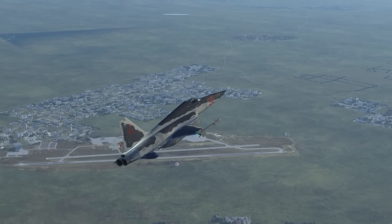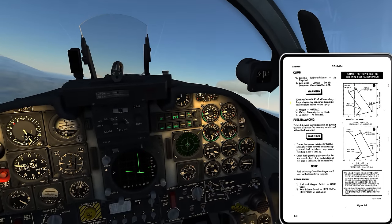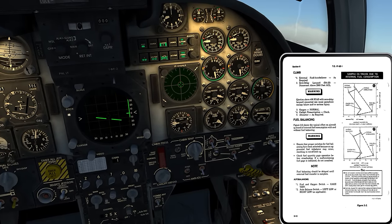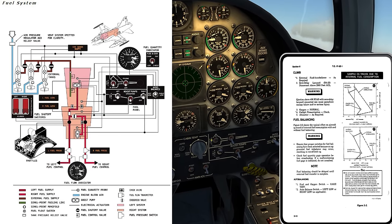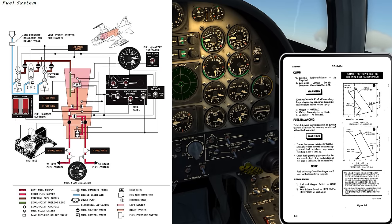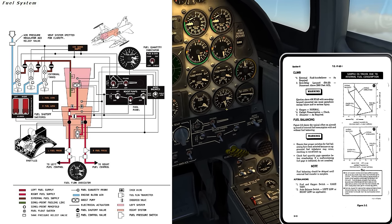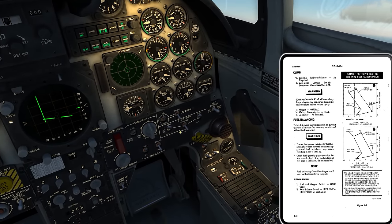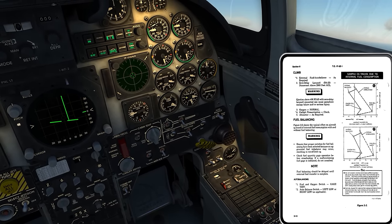First up, I'll just run through the climb procedure as called out from the manual. External fuel slash auto balance as required. We had already seen that we do not need to enable the external fuel tank until the left was below 1,700 and the right was below 2,300. They are down below that, so I will enable the external fuel switch. My fuel quantities increased rapidly. I'm not sure if that's normal. The indication that the external fuel tank is empty is going to be a caution light, and that's where I'll disable the switch.